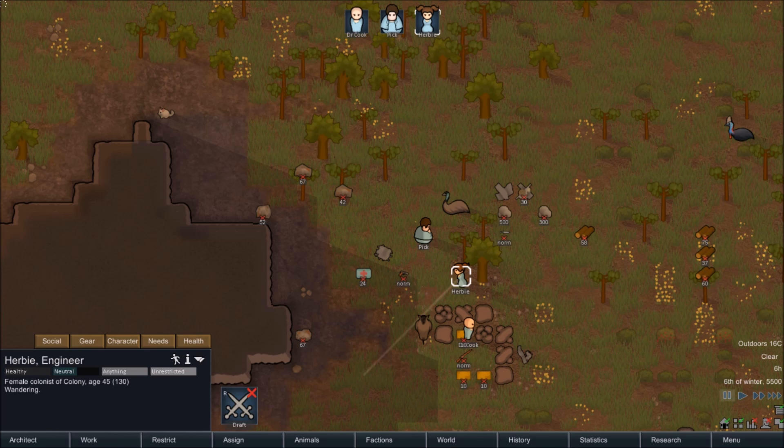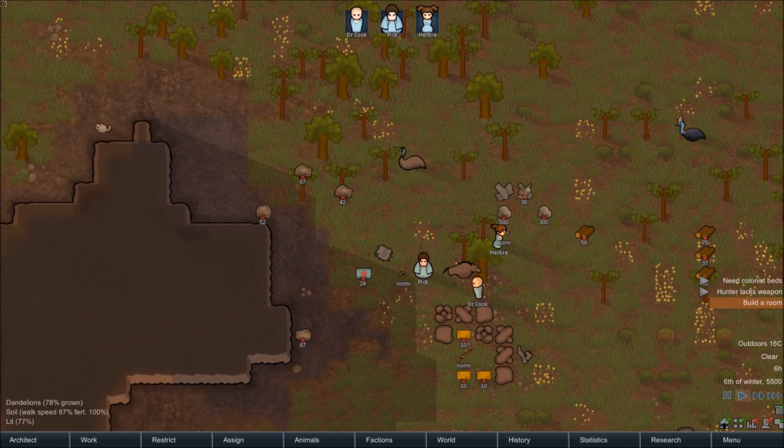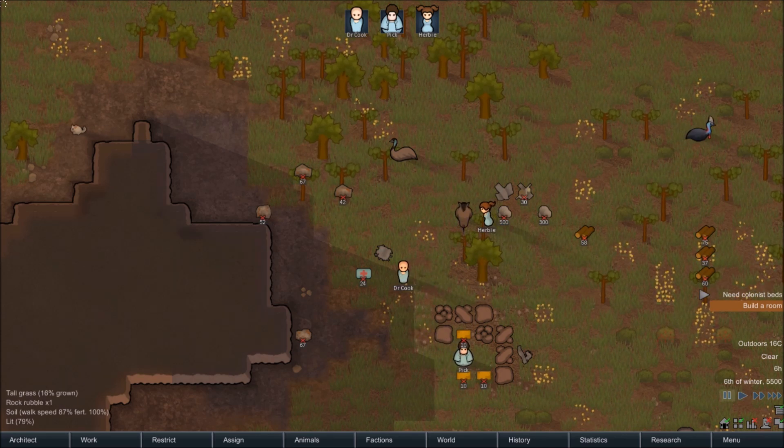First thing: where your people land, there will be the same number of weapons as your people, so I'm going to quickly let them equip them since they're nearby. You can select a person and right-click a weapon and say equip to equip that weapon. Carrying a weapon doesn't impede their normal work function, so I tend to make sure most of my people are armed, just in case.